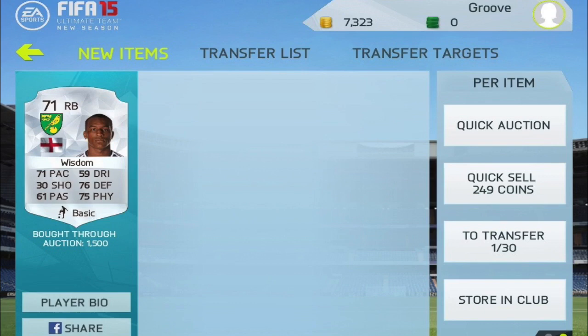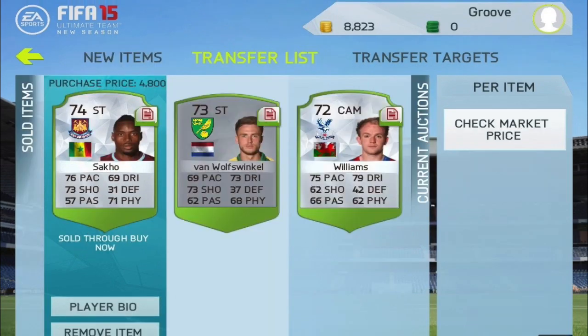As we can see on the screen right now, I picked up this Wisdom for 1,500 coins. I'm going to sell him on for 3.5k, which is a bit of a sick deal right there. And also, we can see here that all these guys sold on the first shot, which is good. We have 8,000 coins at the moment heading into the next batch of trading.